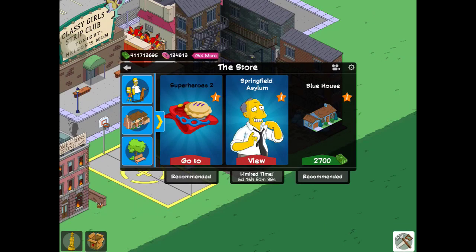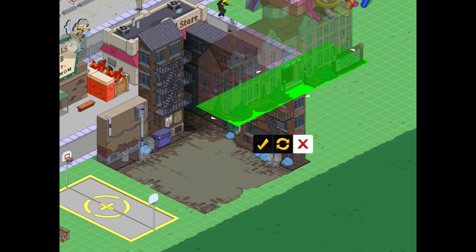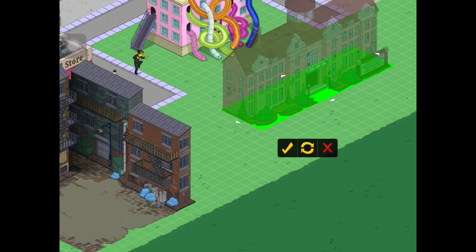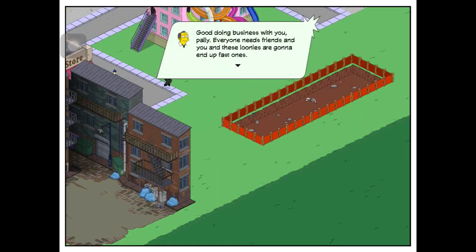So let's go back and let's get this asylum. Let's place this down. Good doing business with you, pally.